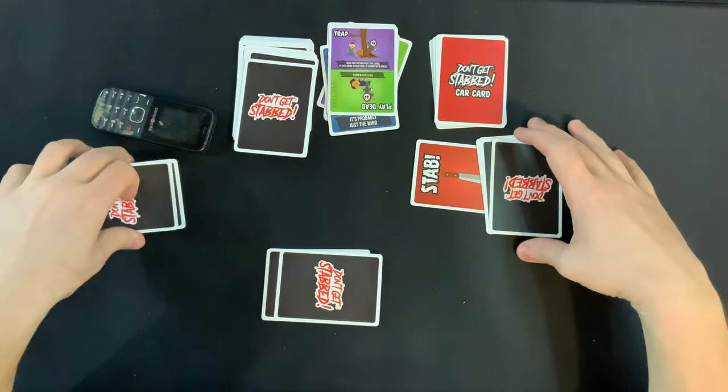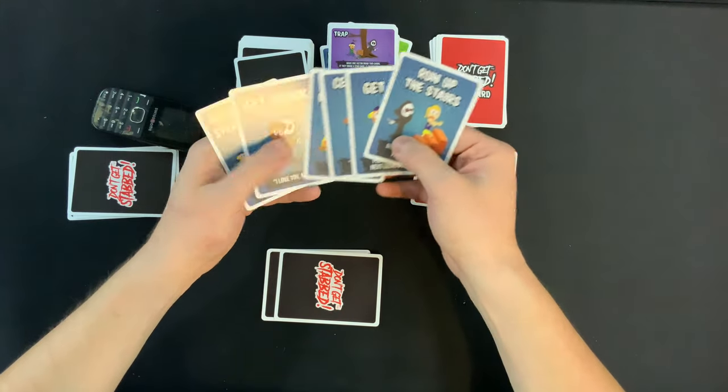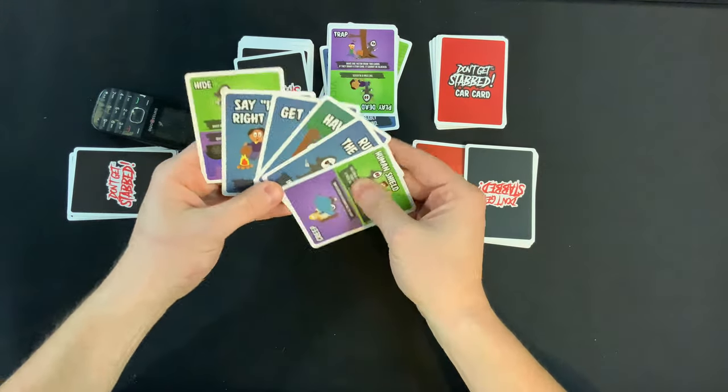On to this player right here. Draw a card — not a stab. Run up the stairs. They've got to have a match, right? They don't have a match. Six separate cards and no match. That's a deal breaker. That is a heart breaker.